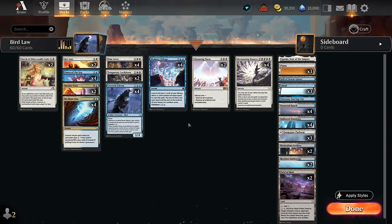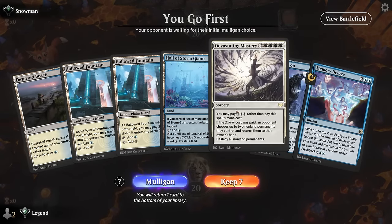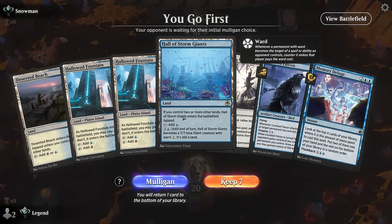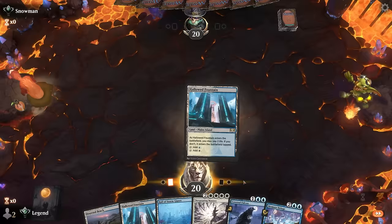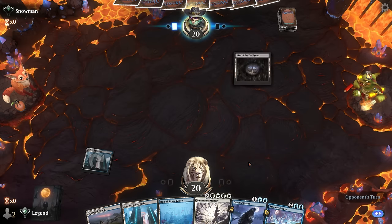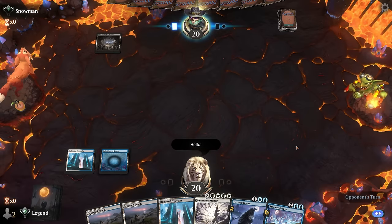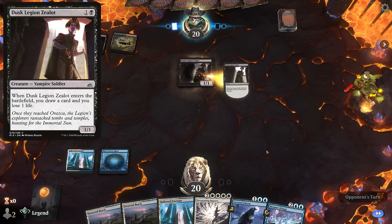Alright, let's jump into some games. We're on the play, missing Nine Lives as well as maybe some cheaper interaction — this one's borderline, but we'll give it a try. We'll play a tapped land next turn and then see if we can disguise on three. Opponent looks to be on black-red vampires.